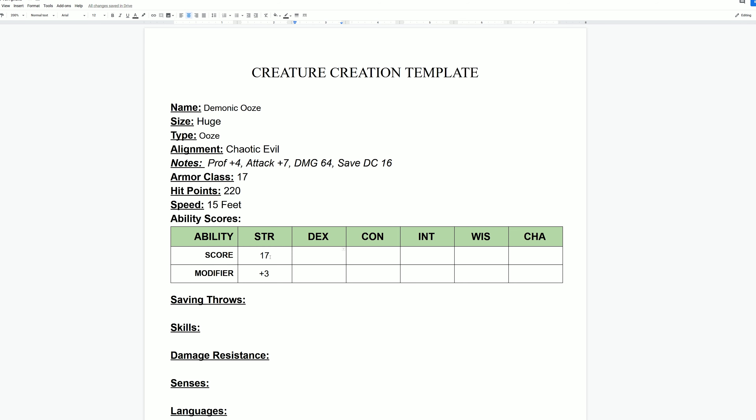Since strength is the only one that determines attack actions, the rest I fill in based on what the creature is like. He's slow and lumbering, so dexterity is going to be pretty low — I'll give him a 10, which is a zero modifier. Constitution is going to be pretty high since it can take a beating — I'm giving it a 15, which is a plus two modifier. Intelligence is a 12 for a plus one modifier. Wisdom I'll also keep at 12 for a plus one. But charisma, because it's an ugly ooze demon, will be an eight — a negative one to any charisma rolls.